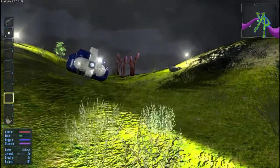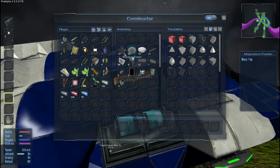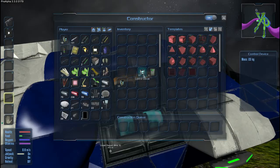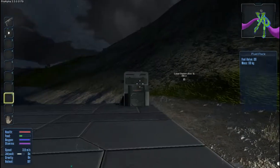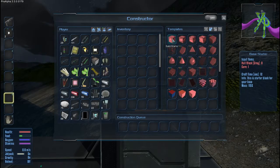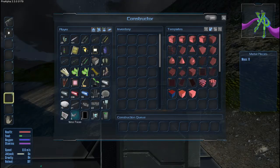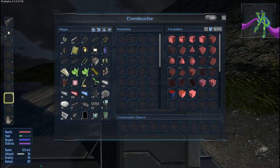Now here comes the fun part of moving all that stuff from this constructor down to here. They recently added a new constructor — it's the advanced constructor. It will automatically construct items: say you want to build something and you have all the components necessary in your inventory. If you had the core but not the hall blocks, but you did have the metal panels, it would automatically convert the metal panels into the hall blocks and then into your base starter. It's really cool. Hopefully in the next few episodes I can demonstrate that for y'all.